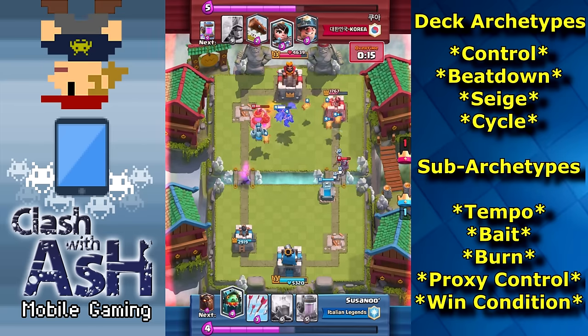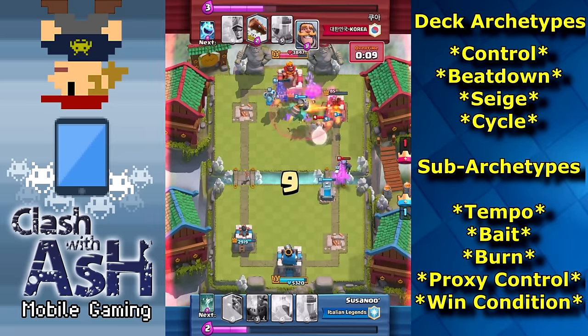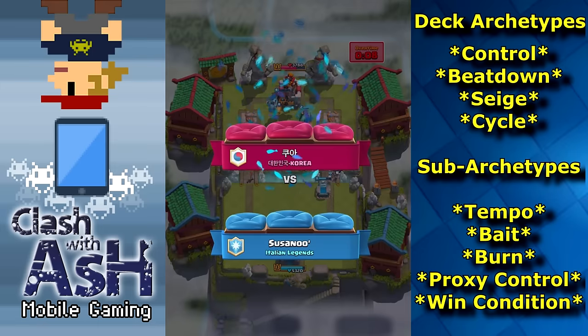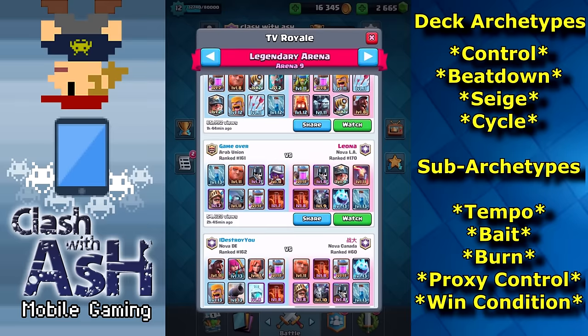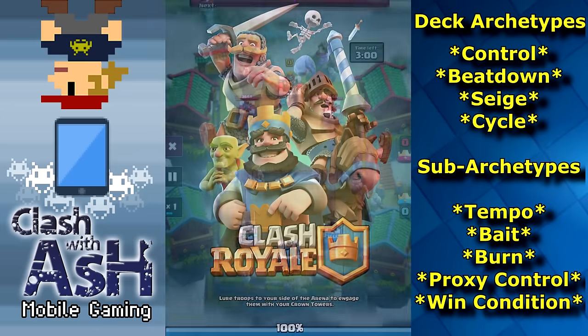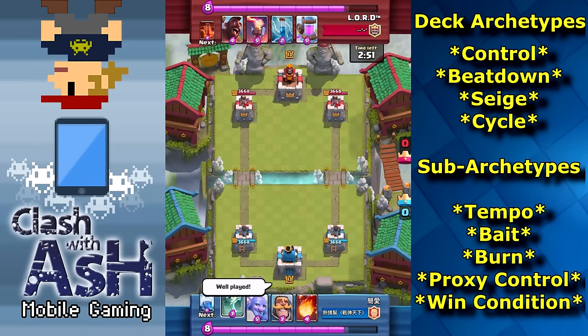A bait deck is very popular in the game and can be very effective if played by a skilled player. A bait deck includes a bunch of cards that can all be taken out with either zap, arrows, or poison. In a bait deck you want to lure out your opponent's arrows, zap, or poison, and then catch them off guard with another quick DPS unit that has low HP. For example, a bait deck could use a princess to draw out your opponent's arrows and then hit them fast with a goblin barrel or a minion horde aimed directly at their tower.